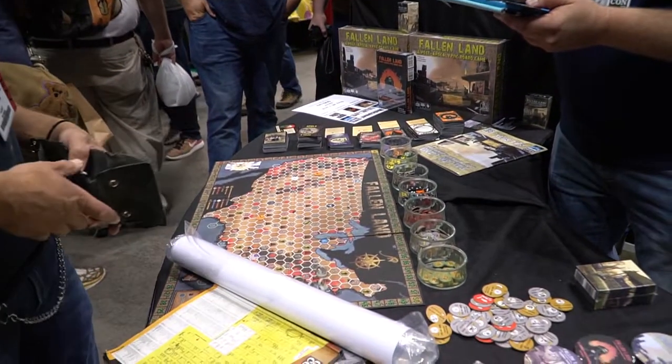You are the leader of one of ten unique factions. You are going to be growing and building your town in addition to sending out your party to capture resources, do missions, PVP other parties, and stop them from completing their objectives. There are two different victory conditions — Prestige to 20 and Town Health to 80. Prestige represents how other people view your leadership in the Fallen Lands, and Town Health is the size and prosperity of your town.